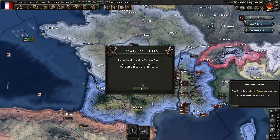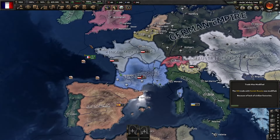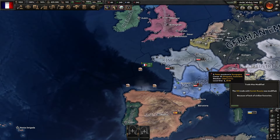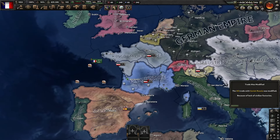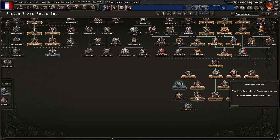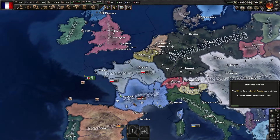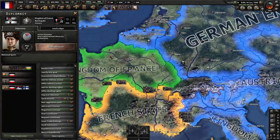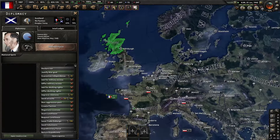It is a scripted peace deal. I believe there isn't any post-war events or anything. I'm going to let the game run for a little bit and see if anything interesting happens. They put Victoria in charge of France — pretty much the world just went back to monarchies.